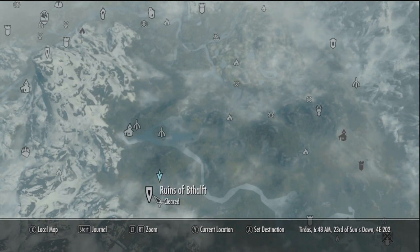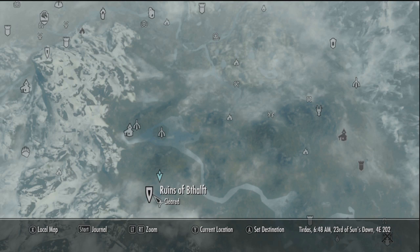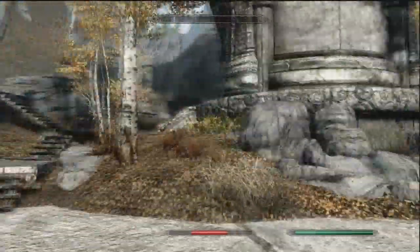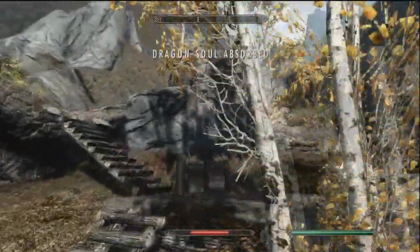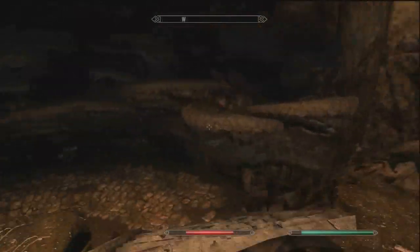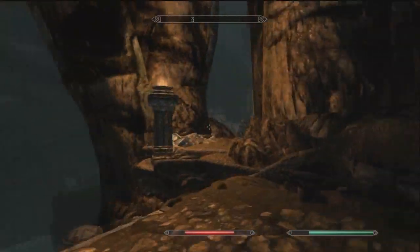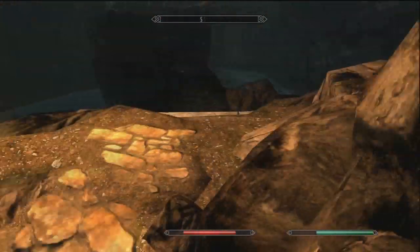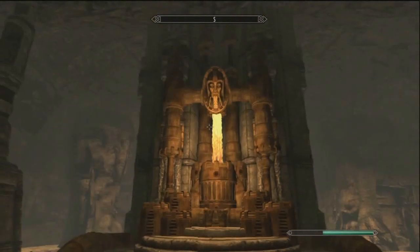Now we're going to head on over to Ruins of Bath Salts. Once here, you'll see a naturally grown formation coming out of the earth. Go inside and pull the lever. Once you've reached the crevice of this sanctum, you'll see that you're underground. Just follow the path all the way down until you reach the forge!